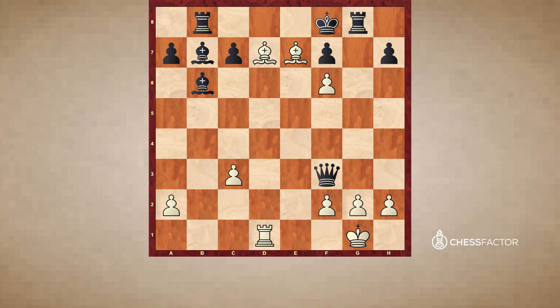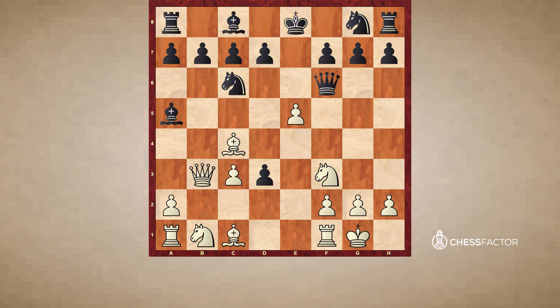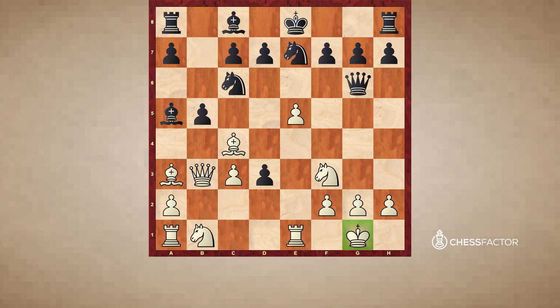This game may not have been absolutely perfect — running it through modern computers reveals errors on both sides — and let's remember it was played over 150 years ago. But it still shows the kind of problems that can await white or black if one side completes their development with the king safely castled, while the other side leaves the king in the middle of the board. There can be a lot of danger along the e-file.